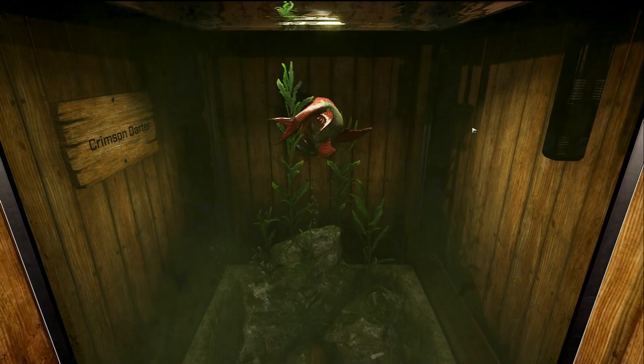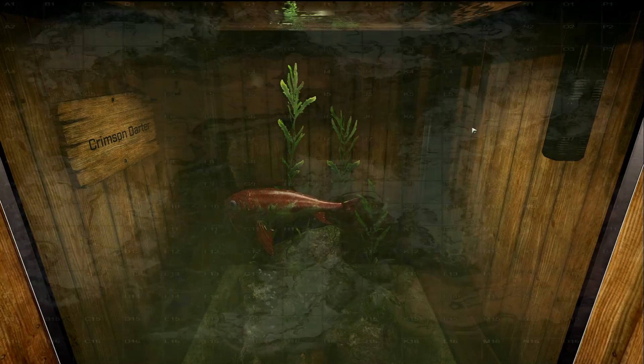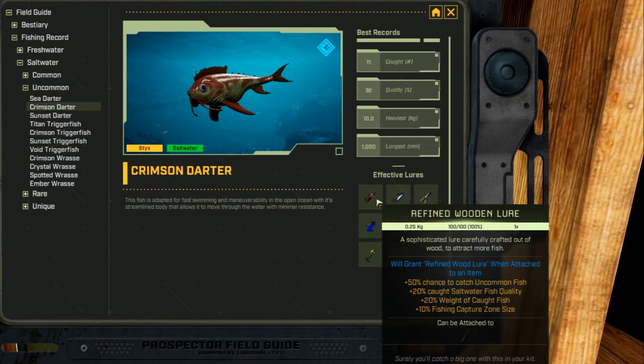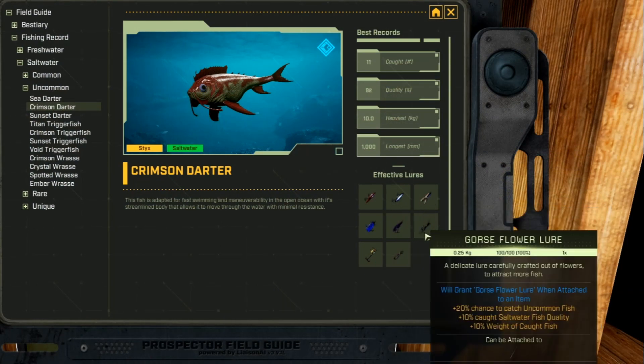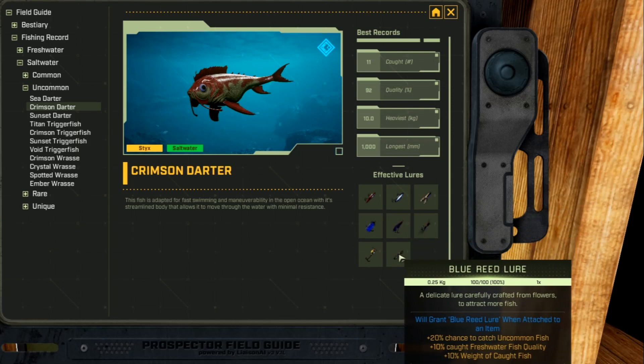This fish is the Crimson Darter, and it is a saltwater uncommon fish. The only place you can find this is on Sticks in the Oasis, and in these two ponds right here — possibly including the cave at the top of N13 as well. The Crimson Darter likes several lures: refined iron, advanced iron, gorge, cured reed, yeast, and blue reed lures.